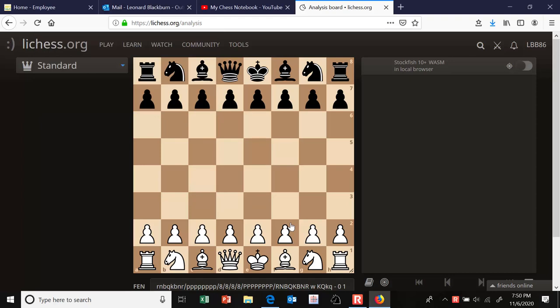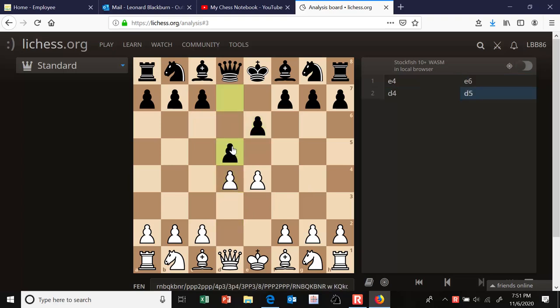We're going to take a look at the Tarrasch variation of the French defense. The French defense is e4, e6, and the point of that move is to support a pawn push to d5 to attack white's e4 pawn. Play typically goes d4, d5, and black is threatening to win a pawn.